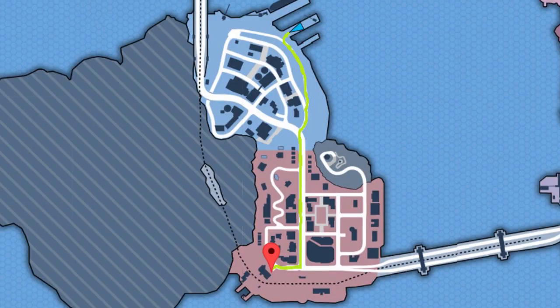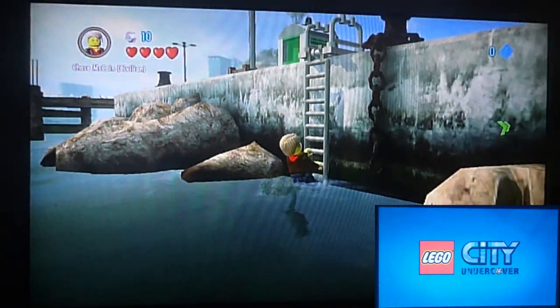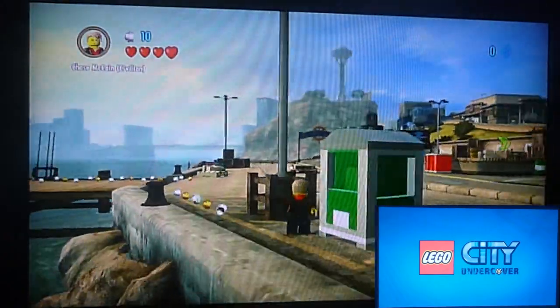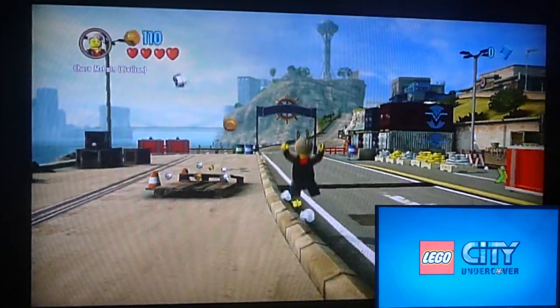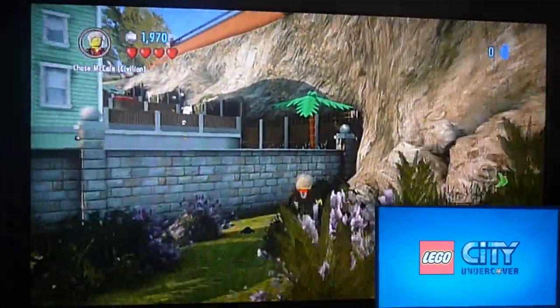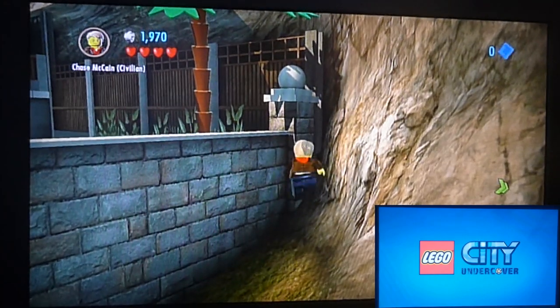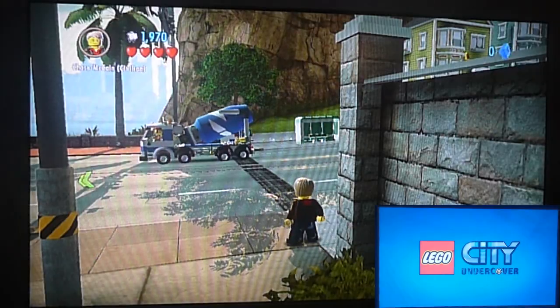The camera starts off pointing southwest, and the destination is due south as the crow flies. As soon as you have control, move forwards into the water, then swim over to the first ladder on the left. From there, just hold up on the analog stick, jumping over the first stud-covered curb, which should get you most of the way there. Eventually, you'll get stuck in a corner, which you should realize after about a minute of silence.